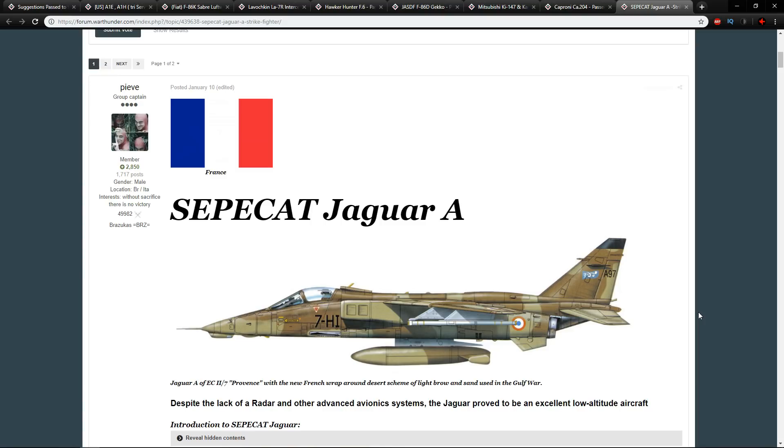In War Thunder air realistic, players will almost always pick a pure fighter over a multi-role or strike fighter. Even though the Jaguar has a similar speed to the T-2, you have to think about what comes after — the MiG-21, the F-104 Starfighter and so on. The Jaguar will be great for one update and then fade into obscurity until laser-guided munitions are added. Should they add it? Absolutely. But we should temper our expectations.